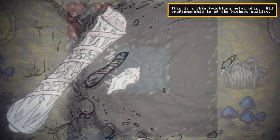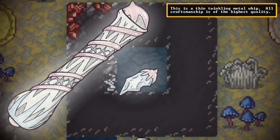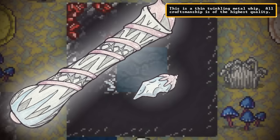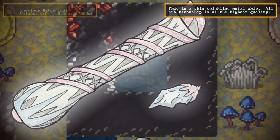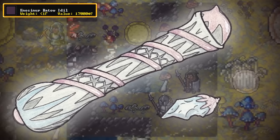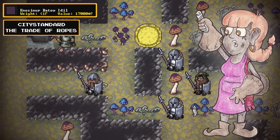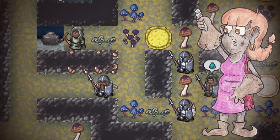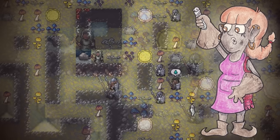It doesn't appear to be of dwarven make — not to say it's of poor quality, it's just dwarves don't make things like this. The closest thing we can relate it to is a human weapon of some type. And as such, we will call this item Enosinur Batauideal — human words that translate to city standard, the trade of ropes. Because what the hell? I'd trade a standard human city for a weapon like this. Not too sure what the human word for a whip is, so rope is the closest approximation.